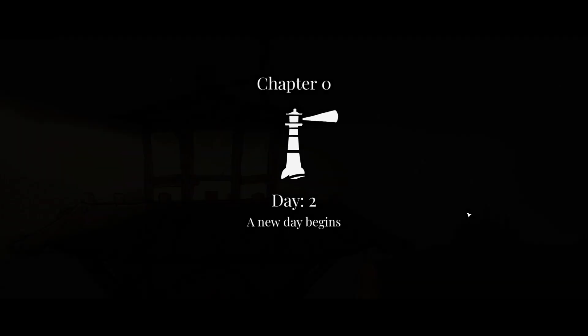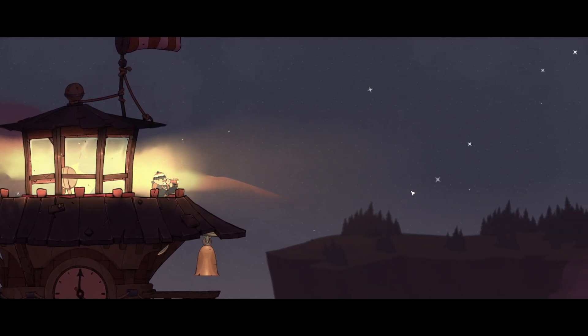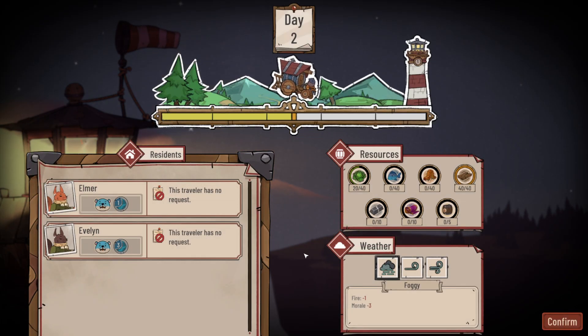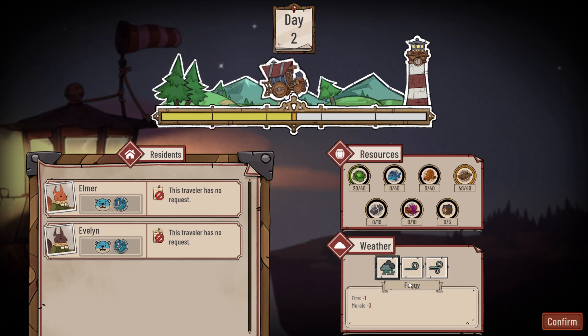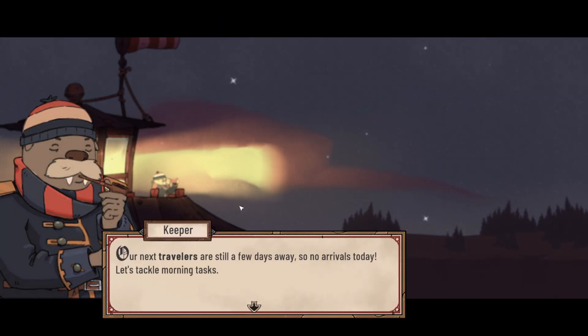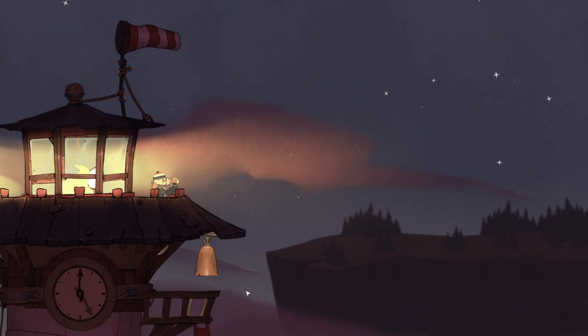A new day begins — it's foggy today, giving minus one to fire and minus three tomorrow, which is rough. The next travelers are still a few days away, so no arrivals today. Time to tackle morning tasks.